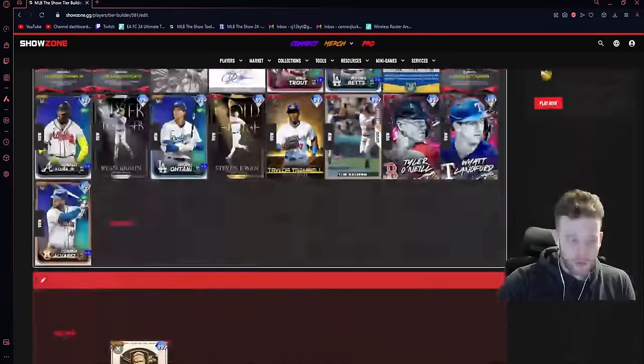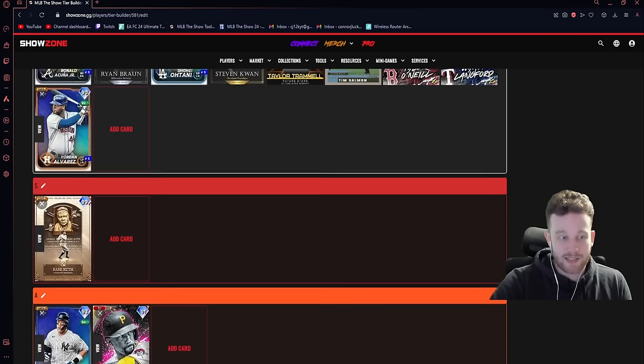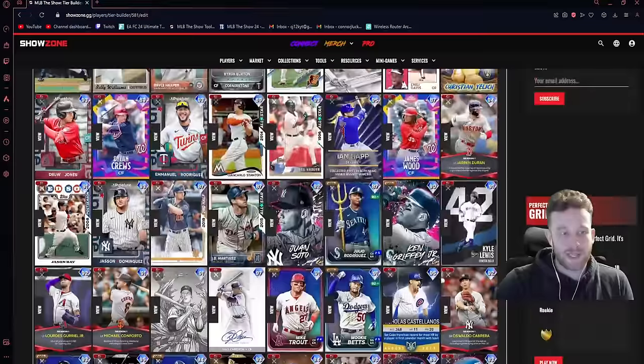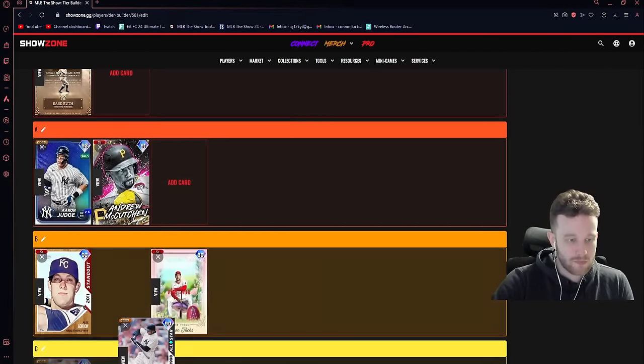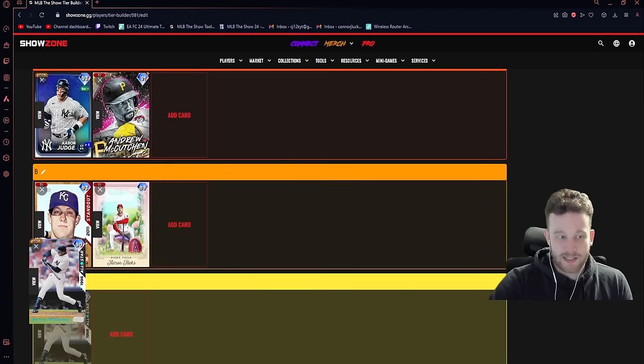Babe Ruth is obviously S tier. His defense is nothing to write home about — actually not very bad either. He's basically not a net positive or net negative in the field. The bat is crazy; on paper he's the best hitter in the game. In practice he's one of the better hitters in the game, but I wouldn't say he's personally the absolute best.